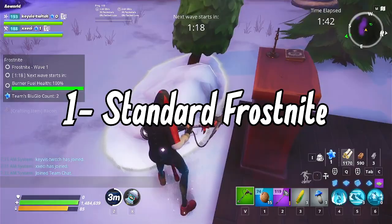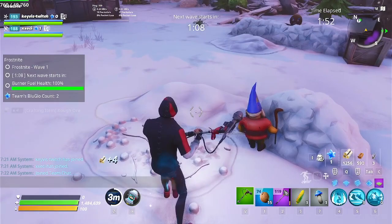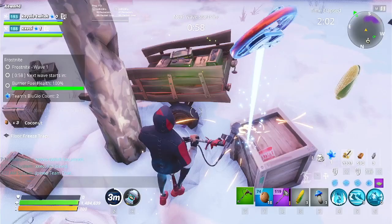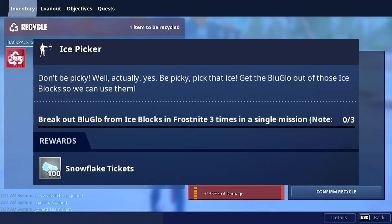The first category of Frost Knight quests includes some repeatable quests, some one-time quests, and weekly Frost Knight quests with varying modifiers. The rewards are pretty neat if you complete the one-time quests for the first time — they give the lobby music, loading screen, event heroes, and schematics. Starting with the two repeatable quests: one is A Taste of the Cold and another is Ice Picker.